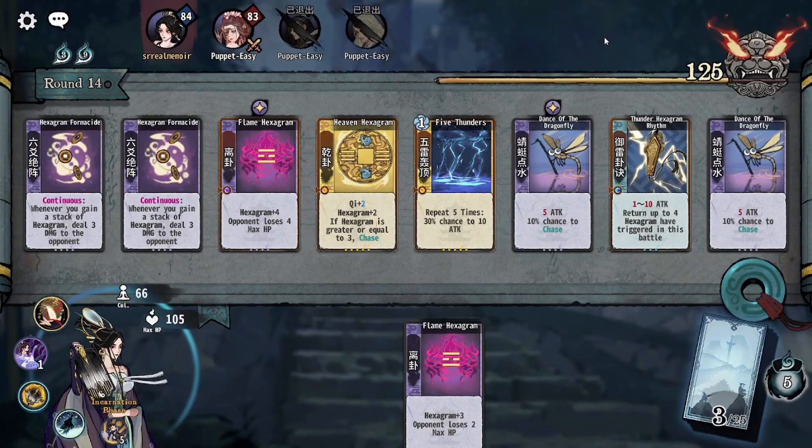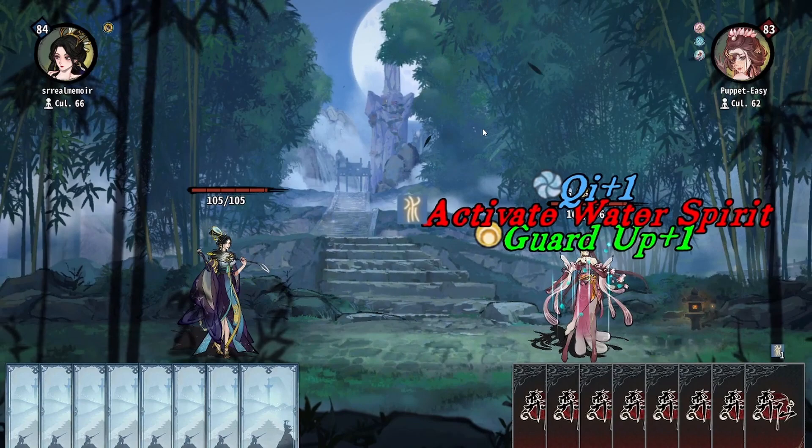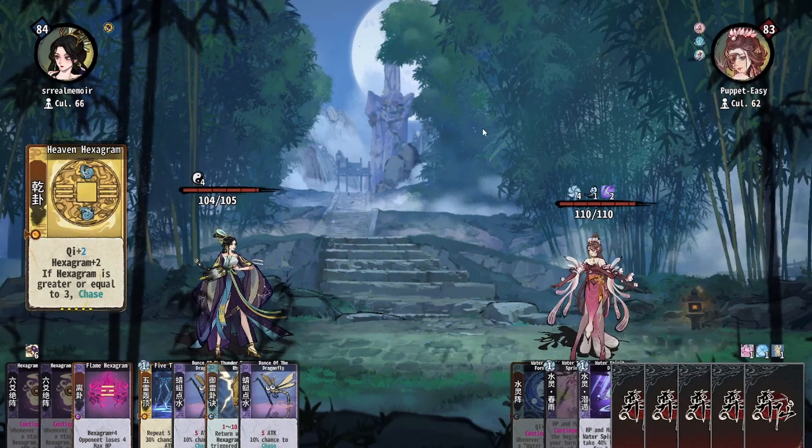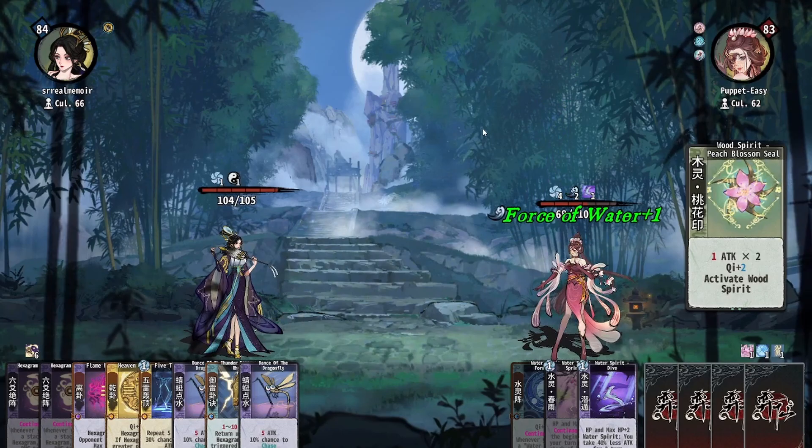Hexagram Formicide is a continuous card on tier 4 that turns your hexagrams directly into damage. Combined with cards that spend multiple hexagrams in a turn, such as Dance of Dragonfire and Thunder and Lightning, the deck can inflict a burst of damage and recharge with Thunder Hexagram Rhythm. On tier 5, Five Thunders is a high source of damage and effective hexagram dump for Thunder Hexagram Rhythm, and Heaven Hex is one of the most powerful chase cards in the entire game.